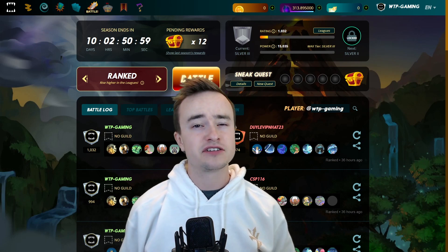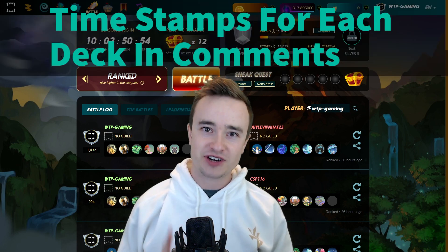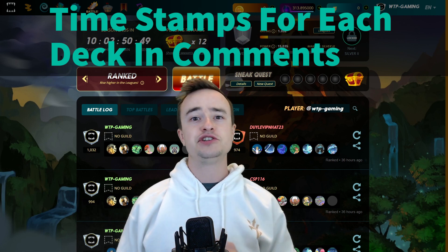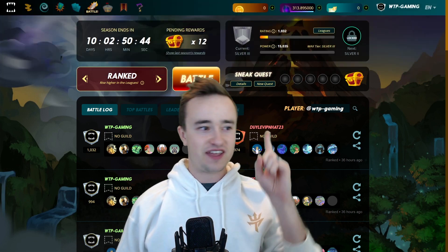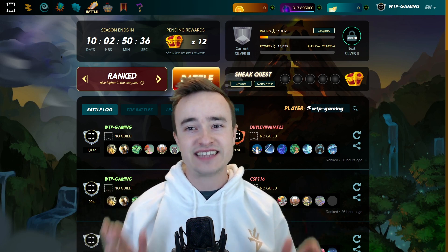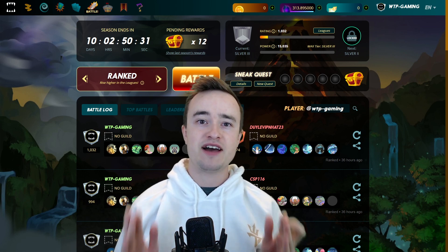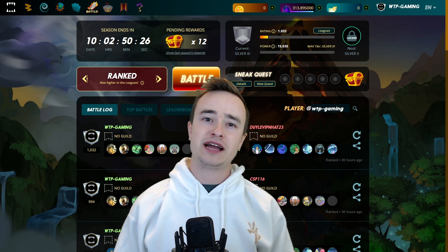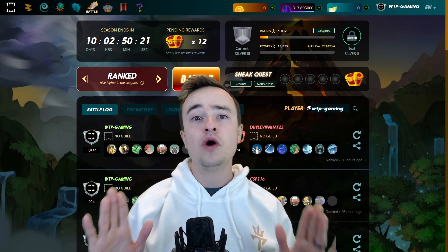Bronze rewards have decreased in Splinterlands and silver rewards have only gone up, meaning everyone is trying to get into silver now and stay there. In my last video guide I showed you how to get into silver by buying or renting just one card. But even when you get into silver, it's sometimes hard to stay above that thousand rating. Today we're going to show a couple different methods to stay in silver and rank up within silver by just renting cards using the DEC I earn, spending no extra money.